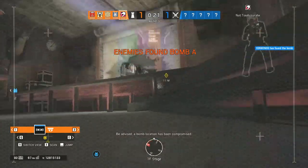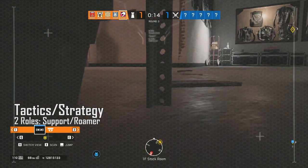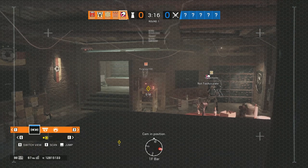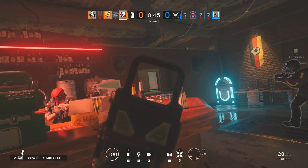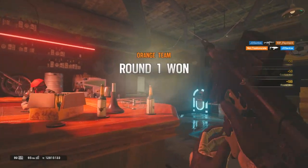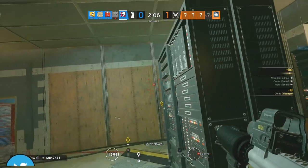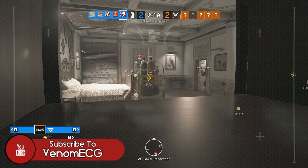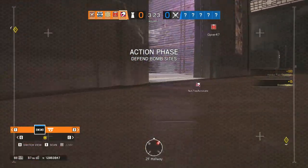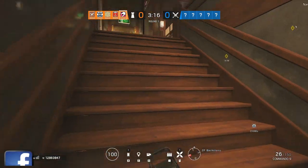Now on to tactics — there are two ways to play Mozzie: the supportive role or as a roamer, and I tend to play a bit of both depending on how much time is left in the round. In the support role, after catching drones I set up one drone in each objective. I hunker down, go on the drones, and scout ahead for roamers or give intel to teammates anchoring with me — kind of like playing Valkyrie but with movable cameras. When roaming, I set up drones in spots I'll be roaming close to, such as hallways and entry points, so my team can drop pings on enemies for me or I can check the drones myself and get the drop on people.